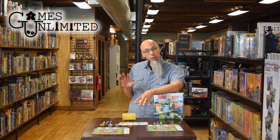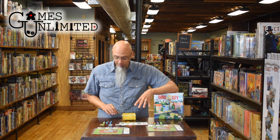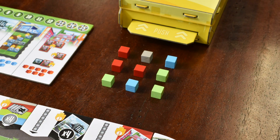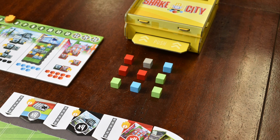You're going to choose a color — what type of part of your city do you want to put in this round — and you get to place that on your six by six grid. But you have to use the exact pattern that was made by those cubes.